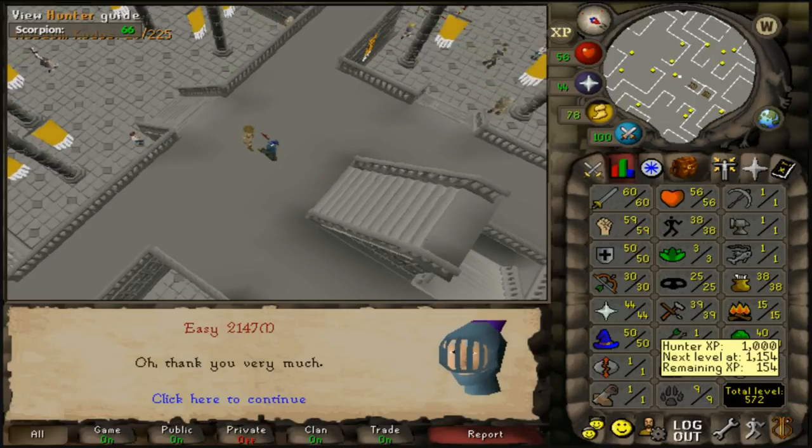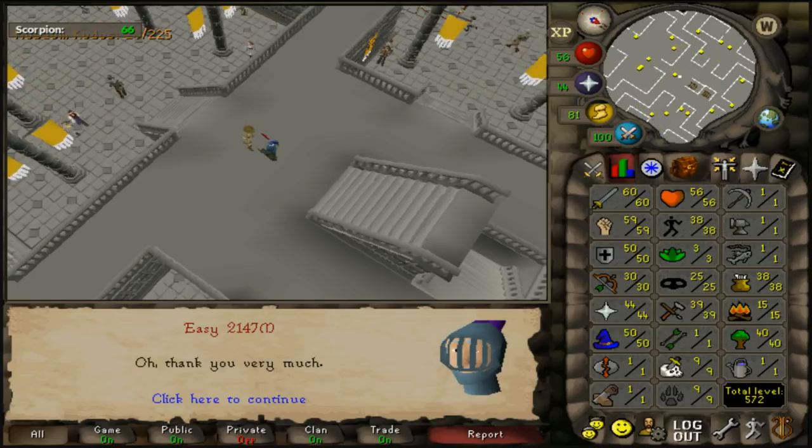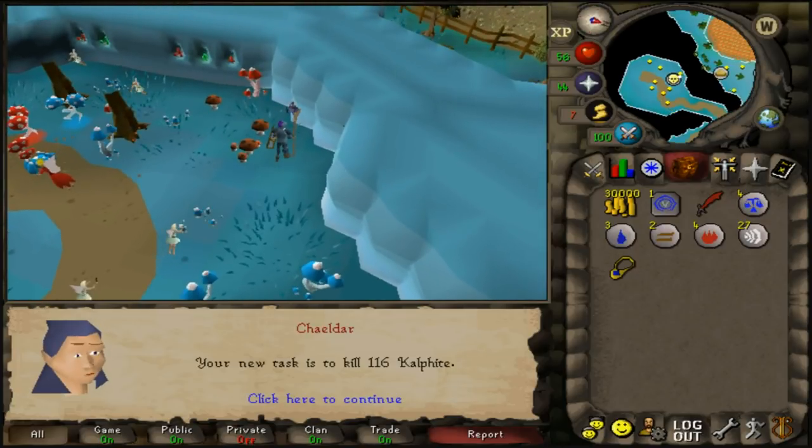Completed the Varrock Museum quiz, which gave level 9 slayer and level 9 hunter instantly — a great way to start those skills. Need 18 slayer for Animal Magnetism. With 70 combat we can use Chaeldar for slayer tasks; hoping to skip turtles. Got a cow task, which is perfect.